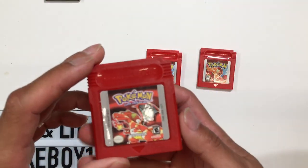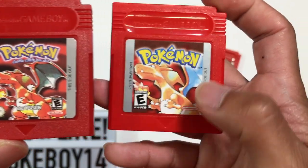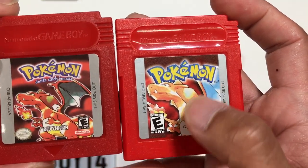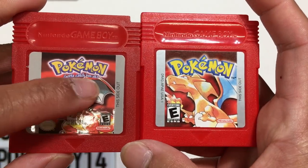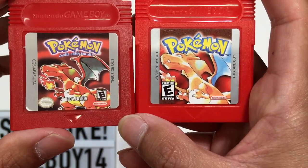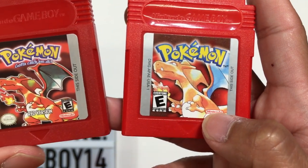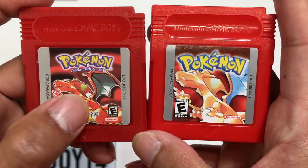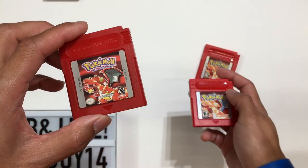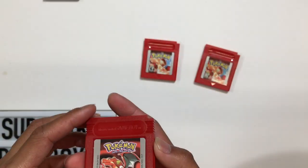Other details on the sticker: the Pokémon trademark shows TM with an asterisk on the fake, while the authentic has an R. 'Gotta catch 'em all' is not on the actual cartridge sticker. Also, the Nintendo Seal of Quality is not present — it only has the Nintendo logo. This appears to be a scan taken from one of the boxes.